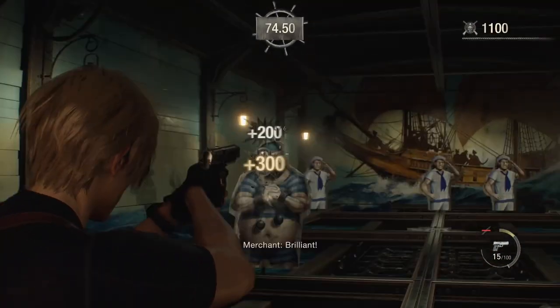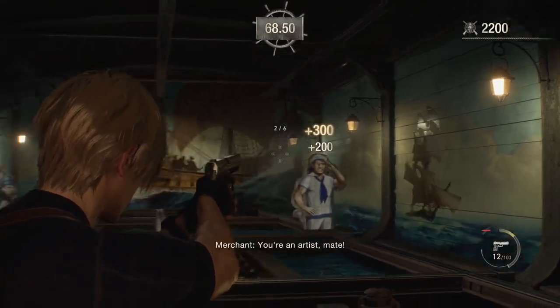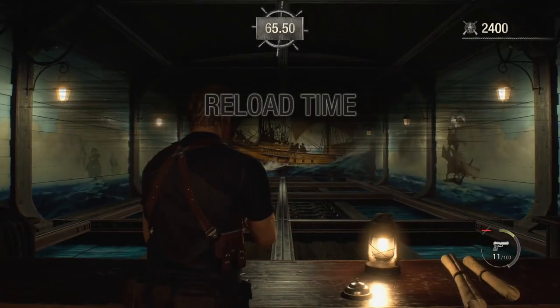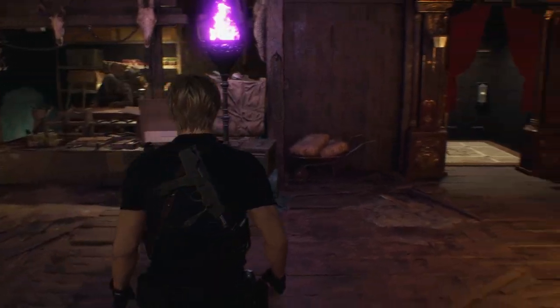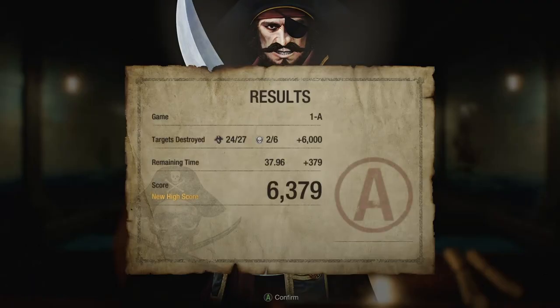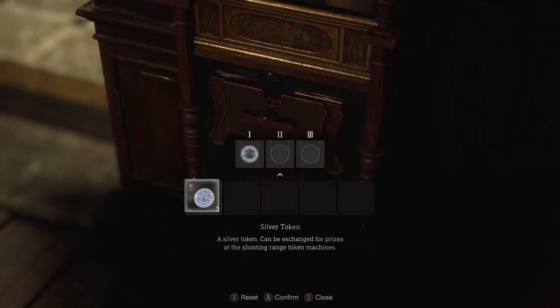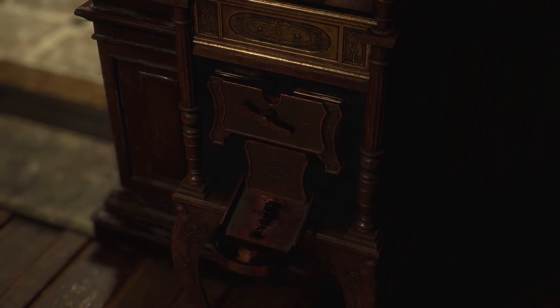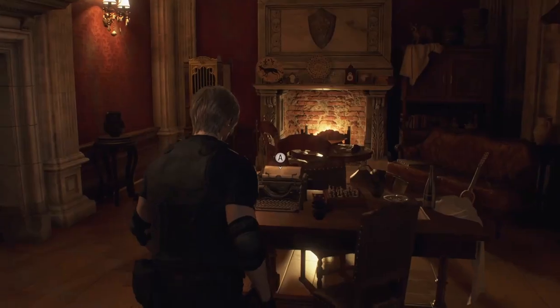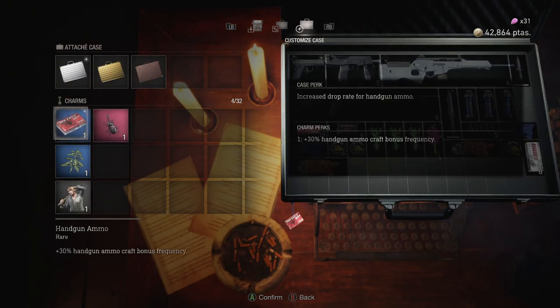Prepare to put your shooting skills to the test because the shooting range is making a return from the original Resident Evil 4. First available in Chapter 3, the shooting range has four locations scattered throughout the game. You can find them by looking for an elevator near the merchant or looking for the shooting range icon on your map. Depending on the score you get from one of the challenges, you get silver or gold coins. The coins can then be inserted into a coin machine like this one in exchange for a random charm, which you can attach to your case at a typewriter to get different bonuses — like a 15% submachine gun ammo craft bonus or even an increase to Leon's running speed.